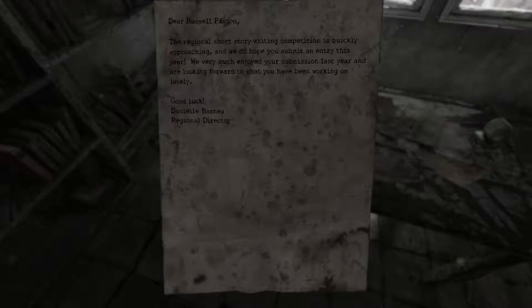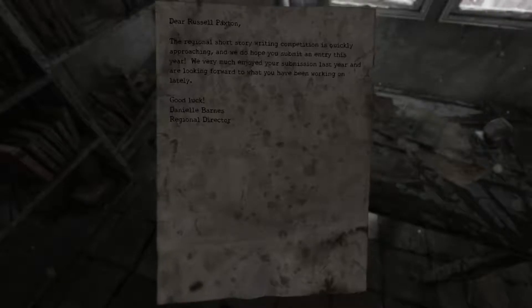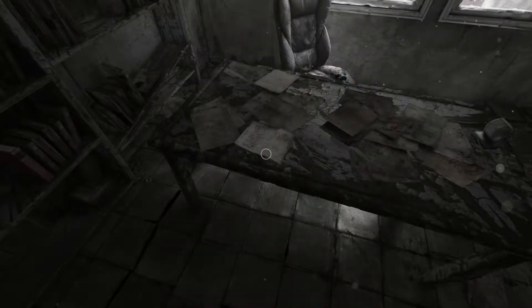'We just hope it will be for the better. The young inventor only half listened - he was busy making things of his own, but eventually he'd learn the lesson for himself.' Definitely fiction. There's also a letter here: 'Dear Russell Paxton, the regional short story writing competition is quickly approaching and we do hope you submit an entry this year. We very much enjoyed your submission last year and look forward to what you've been working on lately. Good luck. Danielle Barnes, Regional Director.'